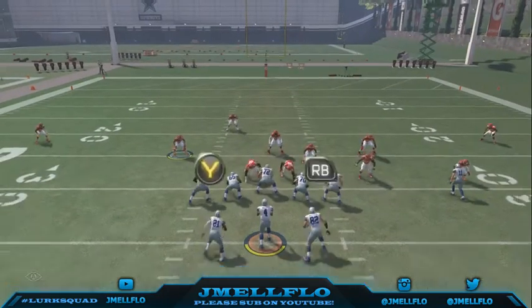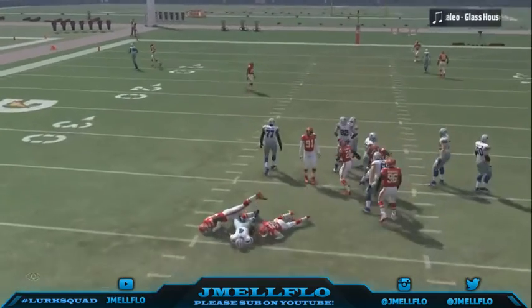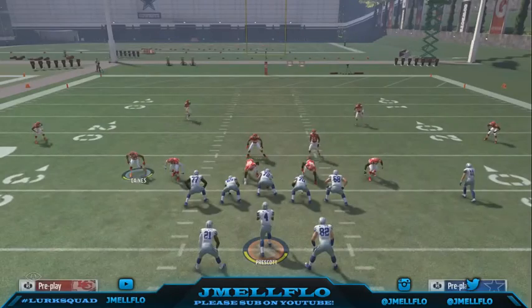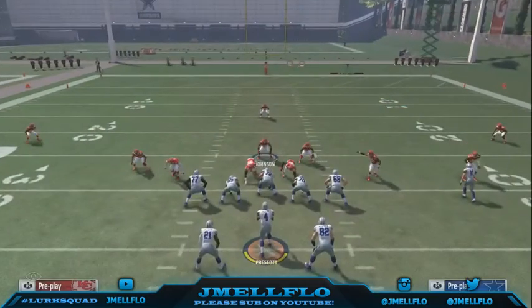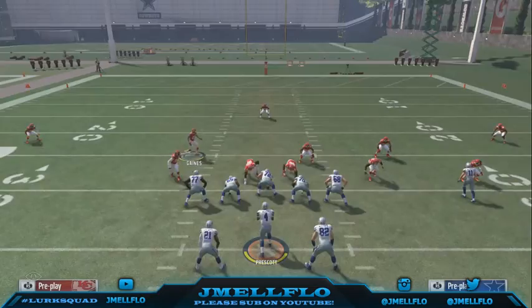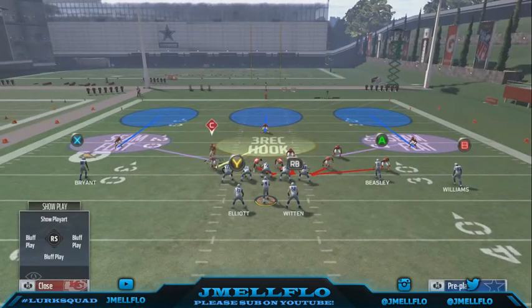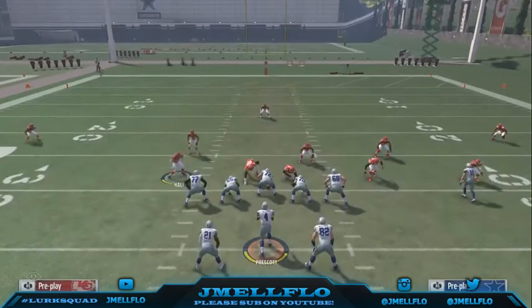Y'all gonna see how it works — you see I'm blocking. If I don't get a block first, you see I'm max protecting. So base align, pinch your D-line, move this guy out, and then that's when you can start making your adjustments. Then you just hit B twice and you'll be on this guy — hit B twice, up and over — and you'll be on this guy right here. That's all you really got to do from there.